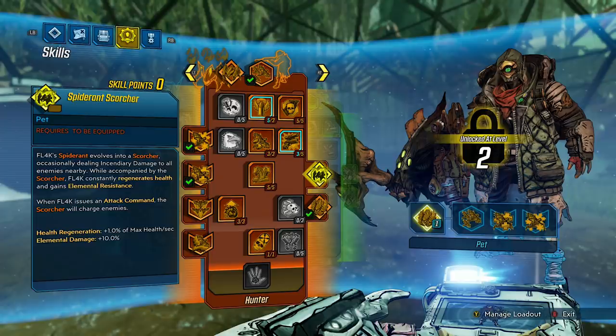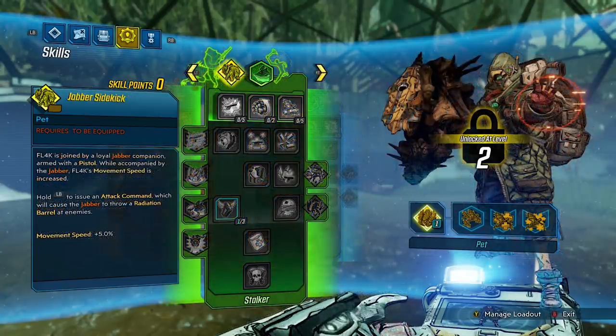As for skill points, you gotta go back and find a respec station. That is all for the Hunter skill tree, so let's move on. We have the Stalker skill tree. For your pet, you have a Jabber Sidekick. Flag is joined by a loyal Jabber companion armed with a pistol. While accompanied by the Jabber, Flag's movement speed is increased. By holding the attack command button, the Jabber will throw radiation barrels at enemies. Movement speed: 5%. This pet is really cool — unlike the Spider-Ant, this guy is more based on range.